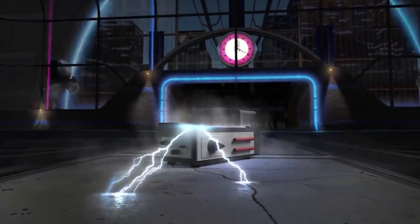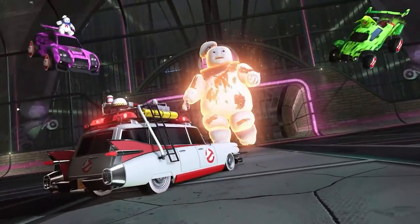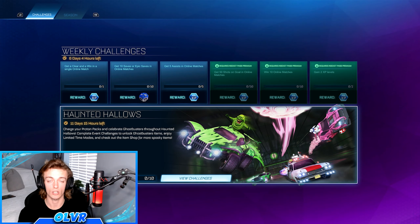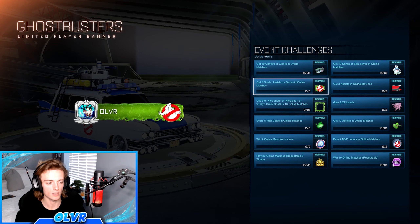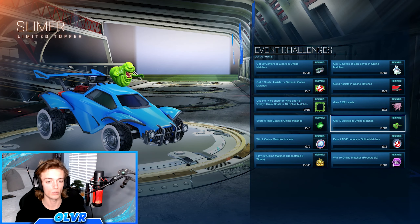Yo, what is going on guys? Welcome back to the channel, where today we are going to be checking out the new Haunted Hallows event here on Rocket League, where we have a lot of challenges to do to unlock specific rewards related to this event. This is quite similar to the Just Gone Llama Rama event for Fortnite, where you've got to unlock the Battle Bus. But in this event, there doesn't seem to be anything of Battle Bus level to unlock.